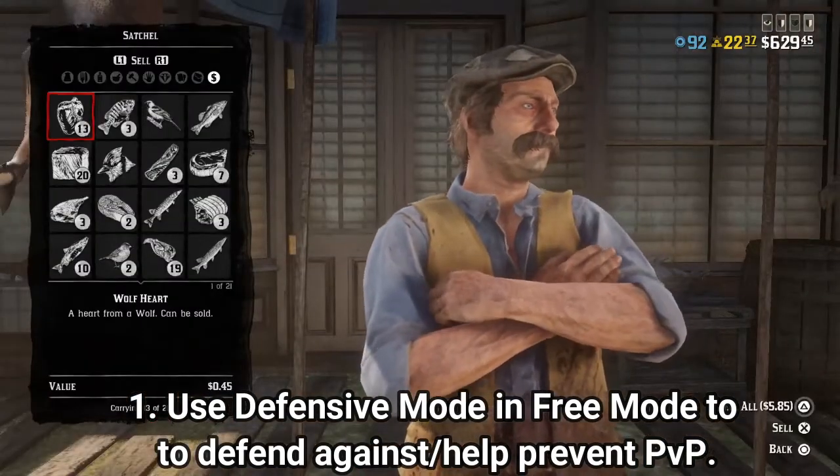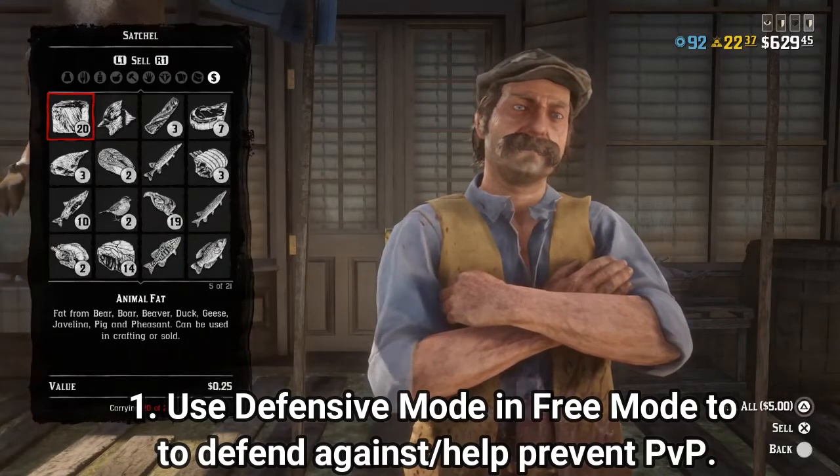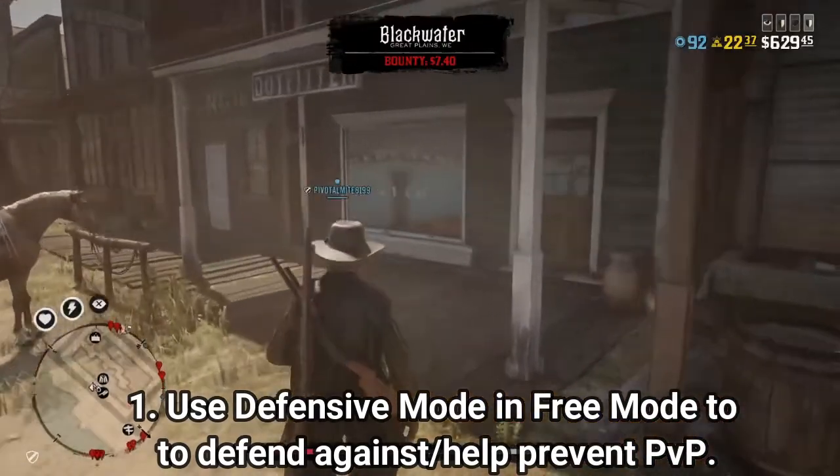What's nice about Defensive Mode is if you just want to explore free roam — maybe you're finding collectibles for the collector role, doing a trader or moonshiner sale, or just exploring the map — and you don't want to be bothered by other players, Defensive Mode is what you want. A player won't be able to ride by and lock onto you to shoot you, which really discourages players from trying to engage in PvP with you.